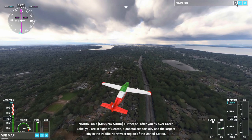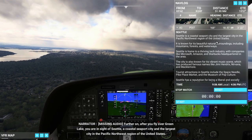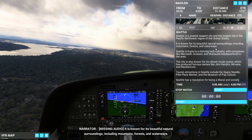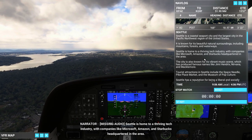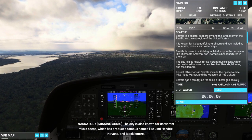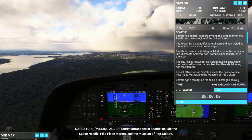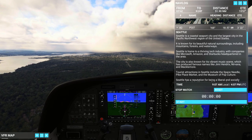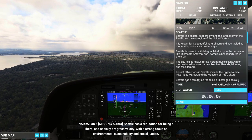Further on after you fly over Green Lake, you are in sight of Seattle, a coastal seaport city and the largest city in the Pacific Northwest region of the United States. It is known for its beautiful natural surroundings including mountains, forests, and waterways. Seattle is home to a thriving tech industry with companies like Microsoft, Amazon, and Starbucks headquartered in the area. The city is also known for its vibrant music scene which has produced famous names like Jimi Hendrix, Nirvana, and more. Tourist attractions include the Space Needle, Pike Place Market, and the Museum of Pop Culture.